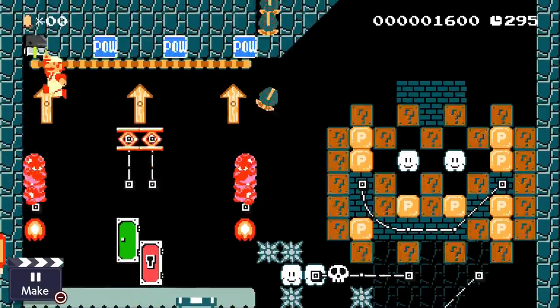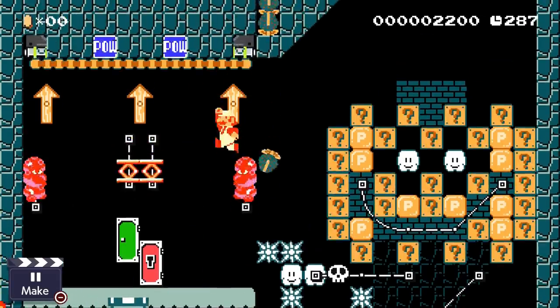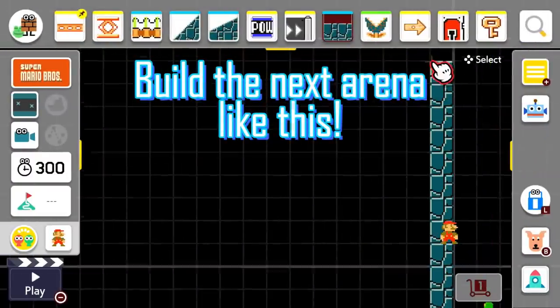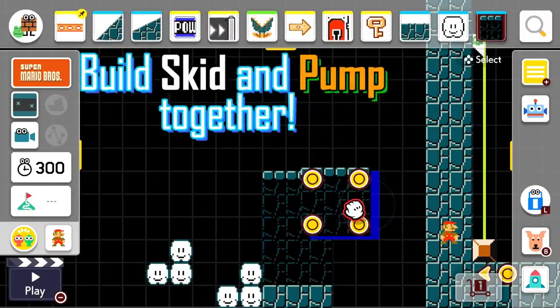Here's how it works. Build a new arena the same way we did the last two, and build Skid and Pump both together this time.